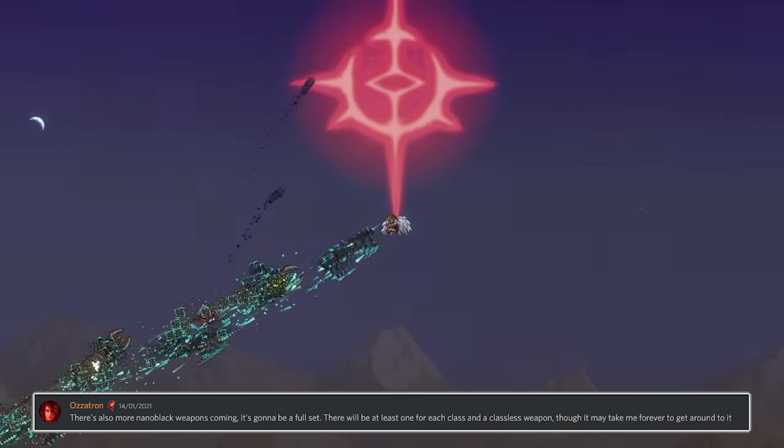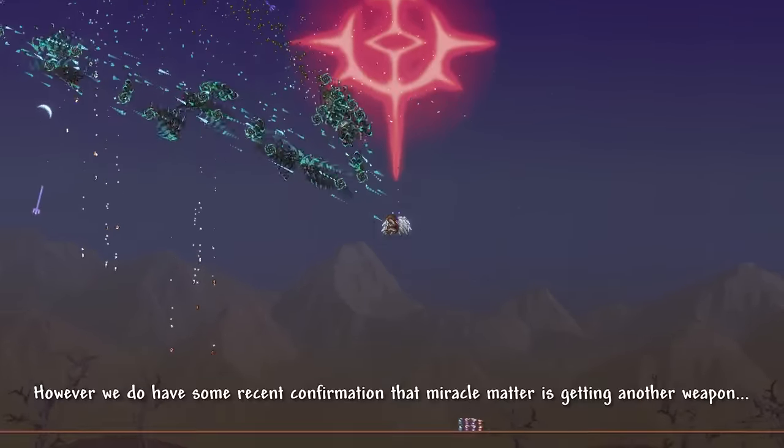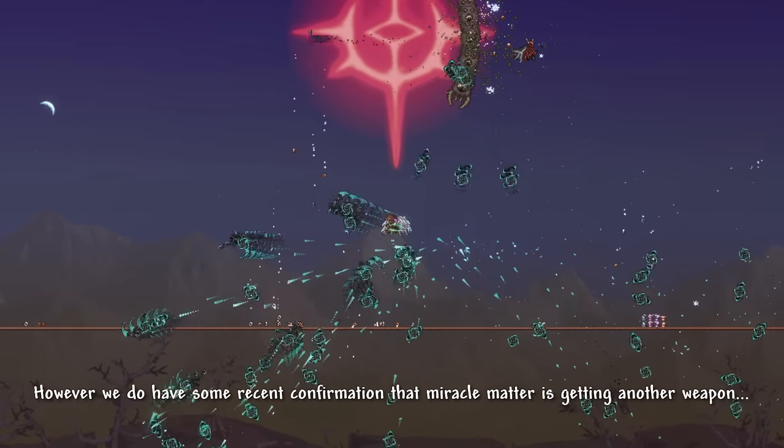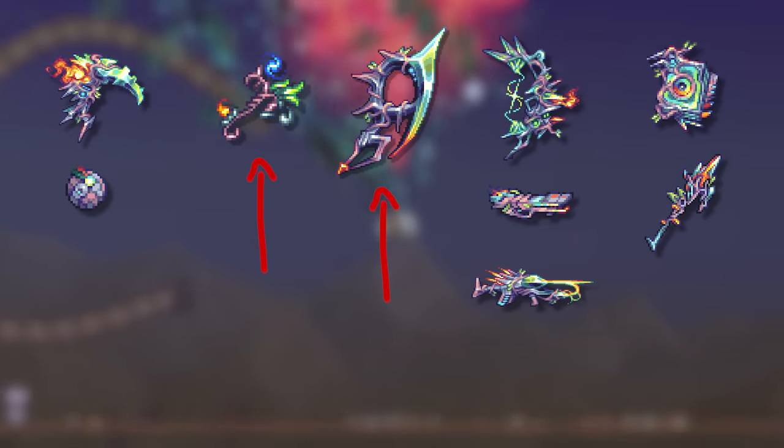Ozletron has standard plans for Nano Black sets and Miracle Matter weapons — this was quoted 3 years ago. However, we do have some recent confirmation that Miracle Matter is getting another weapon. Judging from the array of existing Miracle Matter weapons, it's either going to be for the melee or Summoner class.